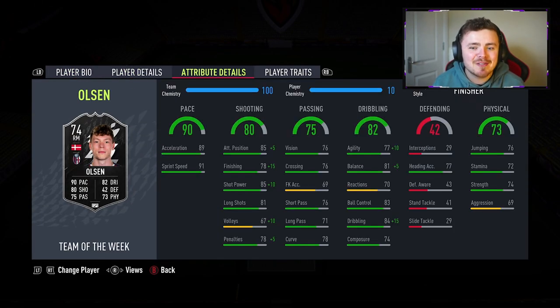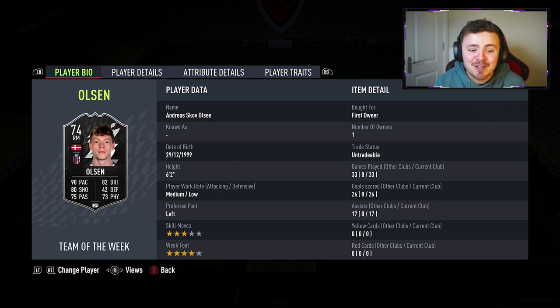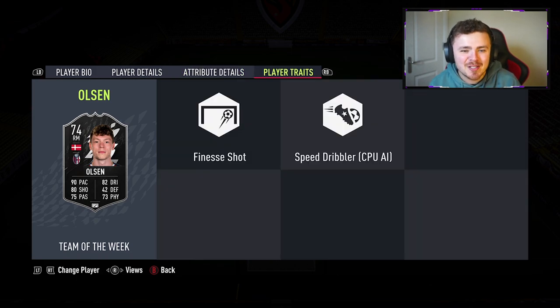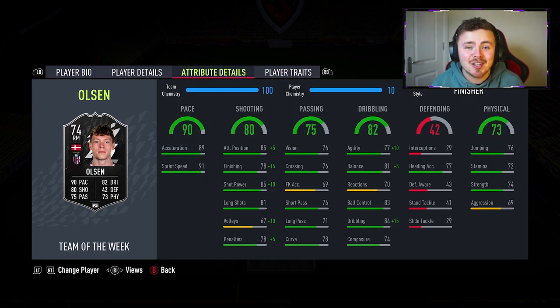This man is pretty much the left winger — the right footed version of this beast, Scott Olsen, the dump truck himself. Also 6 foot 2, left footed, four star. Very similar card, though Skov does have probably better shooting stats and ridiculous finesse shots.